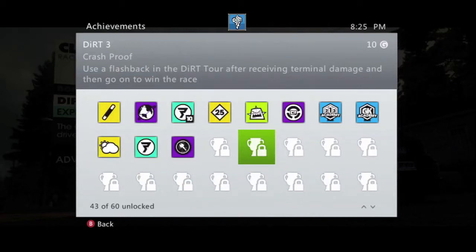Hey what's up guys, it's Drowster.com and I'm going to show you guys how to achieve the Crash Proof Trophy or Achievement. It sounds really complicated but actually it's really simple — use a flashback in the dirt tour after receiving terminal damage and then go on to win the race.